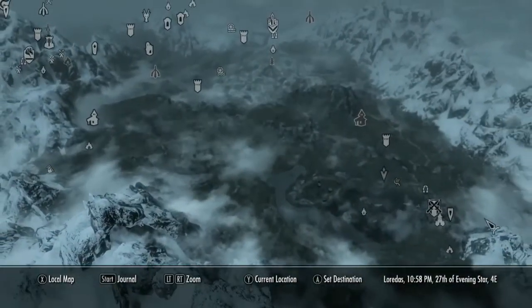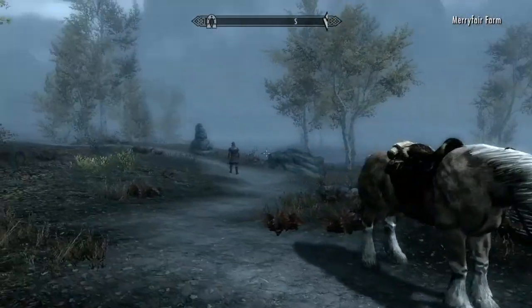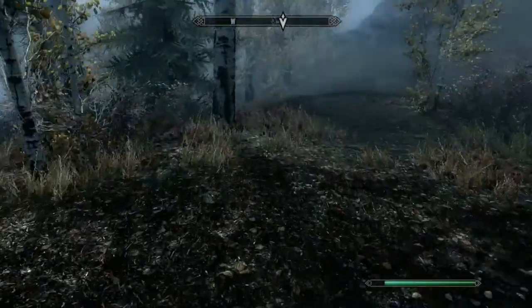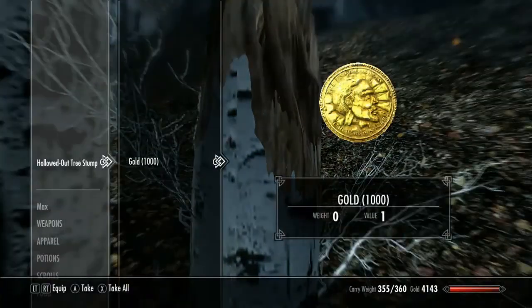How much money is in these stumps and rocks will depend on your level. If you're a higher level you'll find 3,000 in there, and sometimes 5,000. But if you're around level 30, like I am, you're only going to find around 1,000 to 2,000.